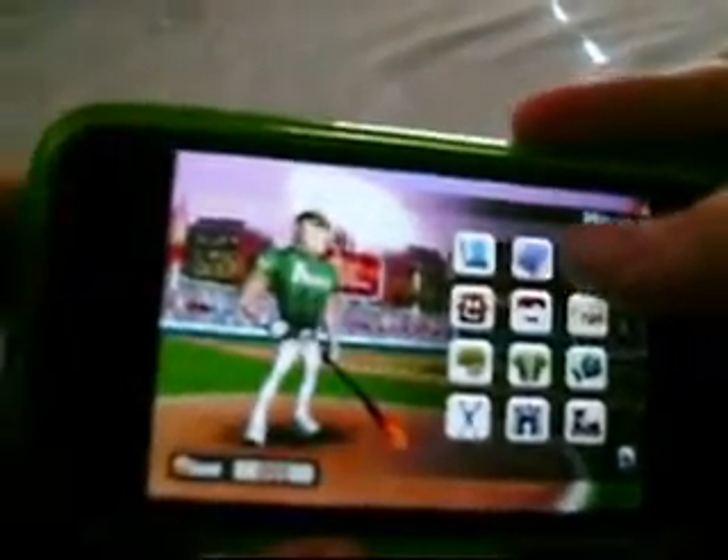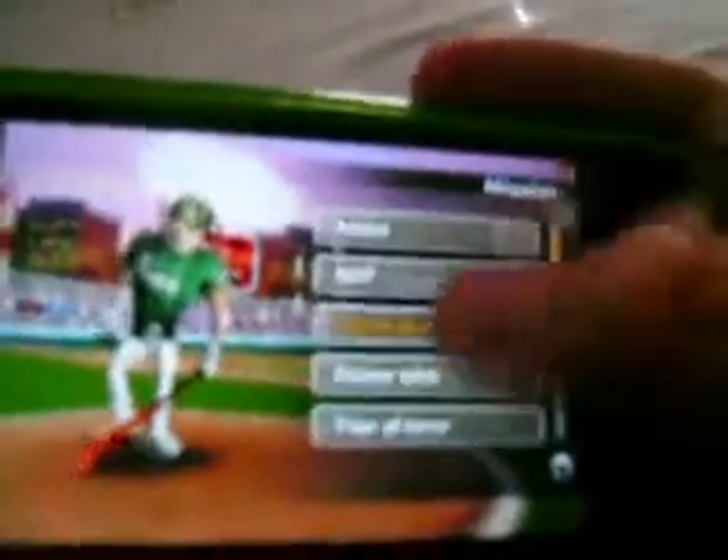And then right here, this little green one up here, is your achievements. It says rookie of the year, hitter of the year, home run king, and all these achievements — kind of like an Xbox 360 or a PS3.